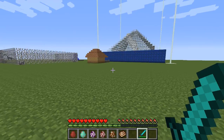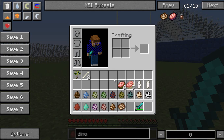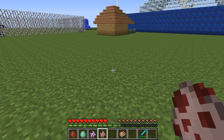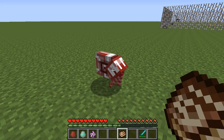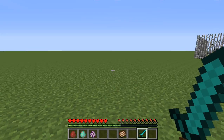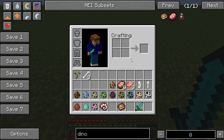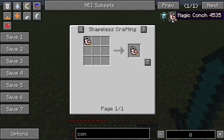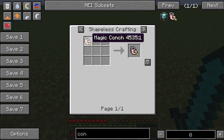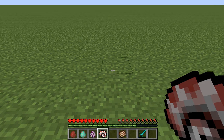Next we have the Nautilus. He has no health showing. When you kill him you get an empty shell. I think there is a conch in the mod - yeah, a magic conch. I don't know what the empty shell is for.